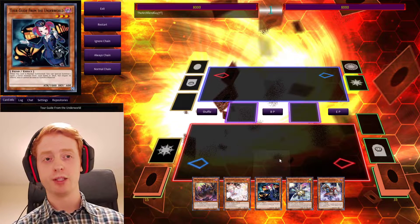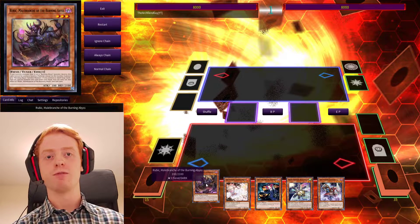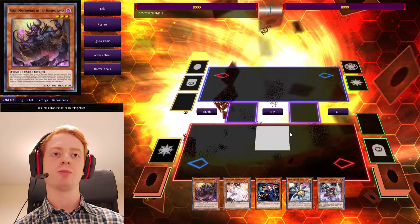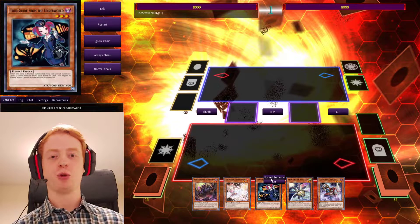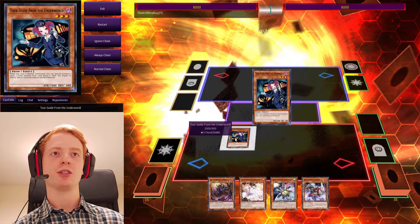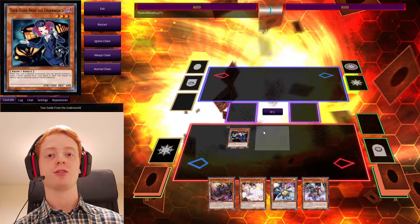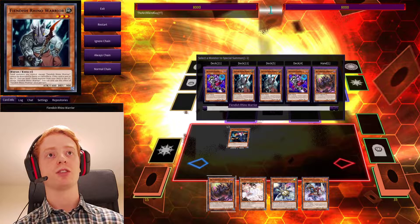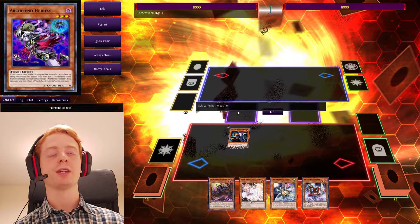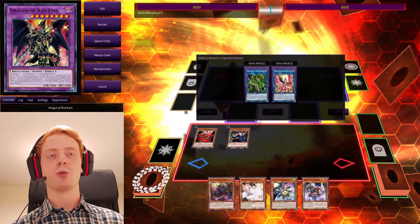Now if you open up with Tour Guide, there's a few things you can do. If, for example, you have Rubik in the deck, you can Special Summon that out and go into a Needle Fiber play. If it's in your hand, or you don't want to do that, you can Summon Tour Guide onto the field, then use its effect to Summon any monster you like. So let's go ahead and Summon Rhino Warrior. Its effect is negated, but when it's sent to the grave, it's fine. So we'll Summon Rhino Warrior.